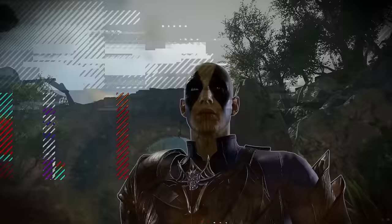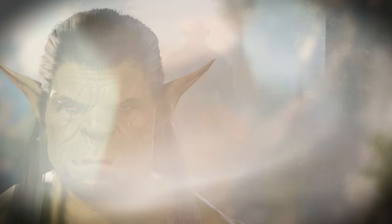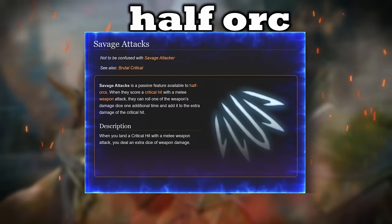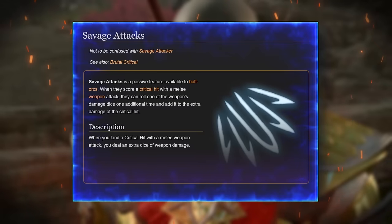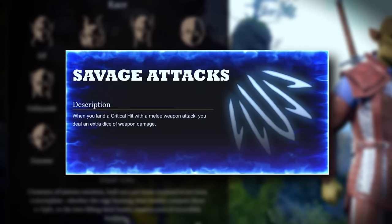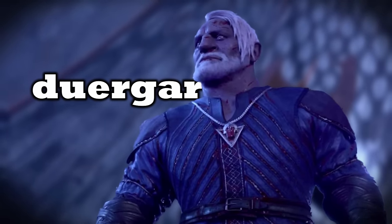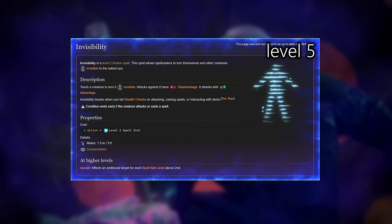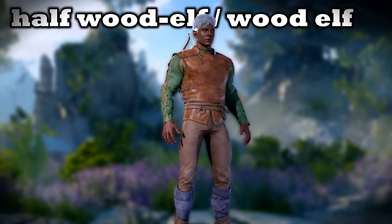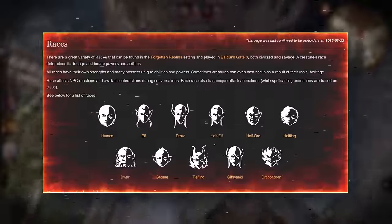For races, the best option bar none is Half Orc. Half Orc gets Relentless Endurance for survivability, and the main selling point is Savage Attacks, which gives extra damage every single time you crit - and we will crit a lot. Second place is Duergar, which gives you invisibility at level 5 that works well with our stealth mechanics without needing a spell slot, as well as sustain against CC. Third place is Half Wood Elf or Half Elf for extra movement and Fey Ancestry for sustain against CC.